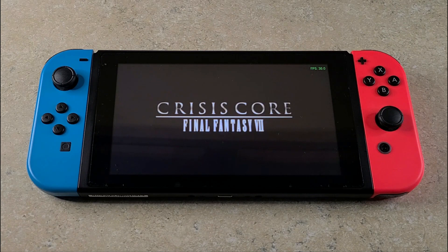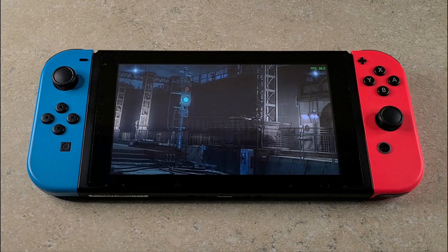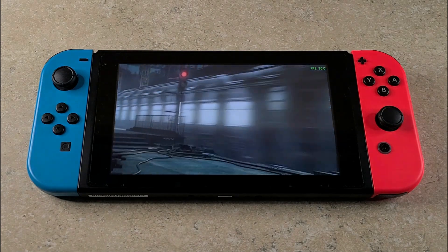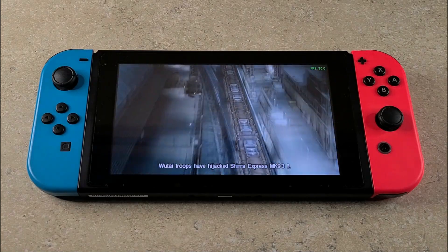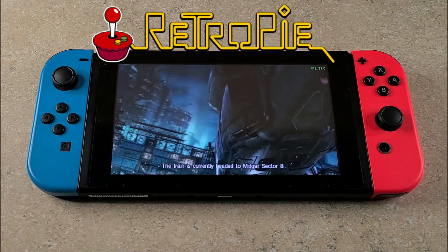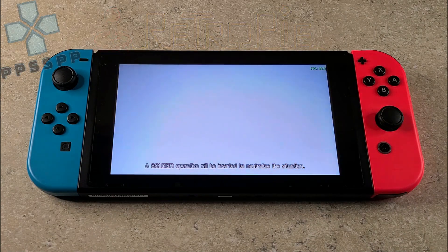How's it going everybody? This is Manny from LowTech. Today we're going to be looking at PSP emulation on the Switch. We're on Ubuntu, the latest version of the L4T build, which is 3.3.0. So with that comes all the performance improvements. I am using RetroPie, which uses EmulationStation as a front end, but it is still being run with PPSSPP.